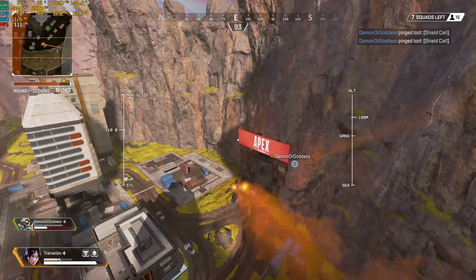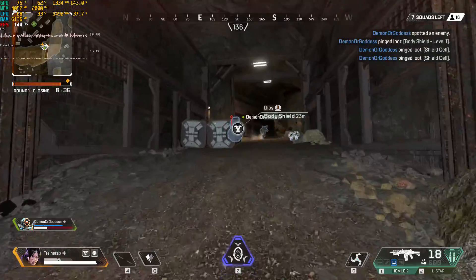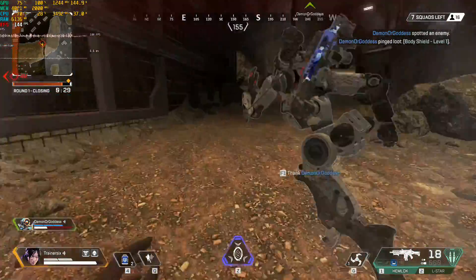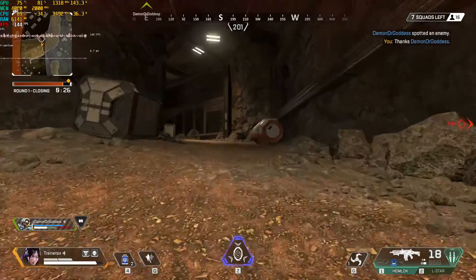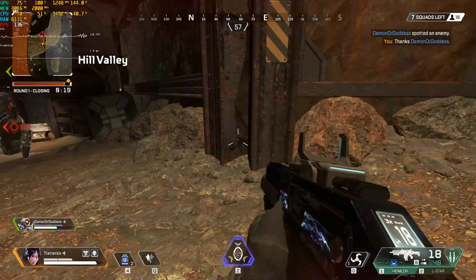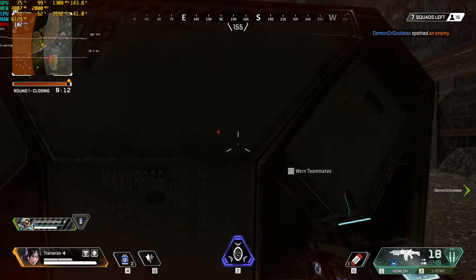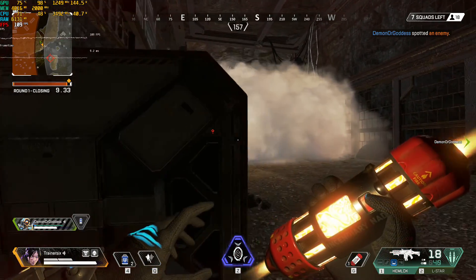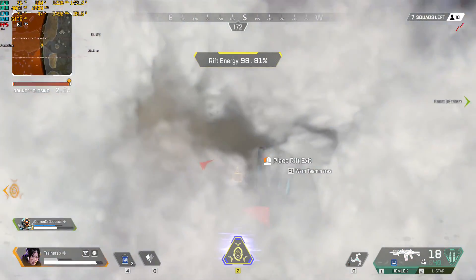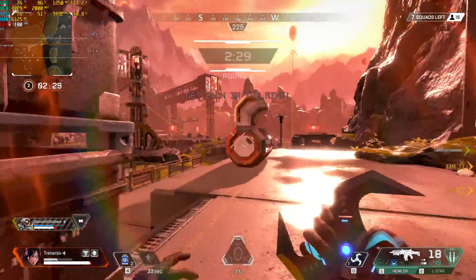I have to aim for the tunnel here. I'll quickly grab that shield cell. I really have no idea how to play this character. We'll just swap body shields there. He says there are some players behind us, so we should be a little more careful. If they come through here, I'm just going to hit my ultimate — I need to go invisible. I think going invisible is what it does.